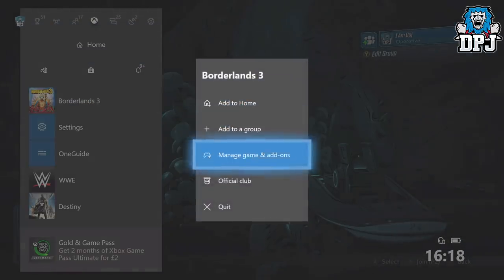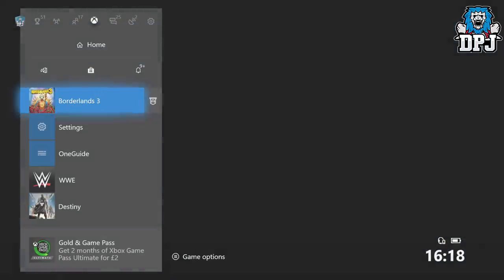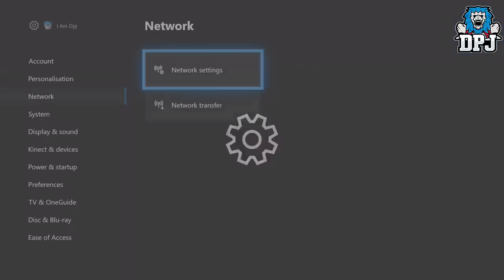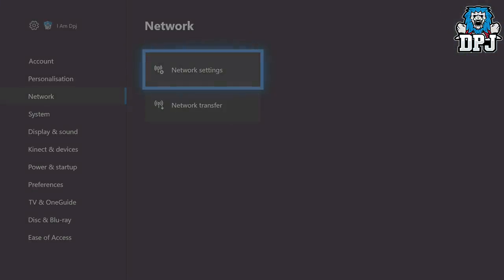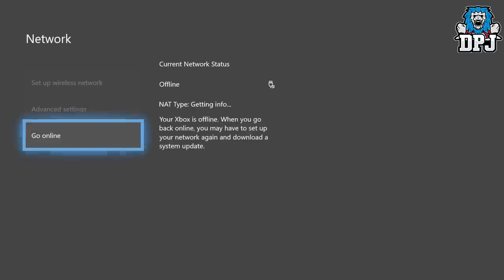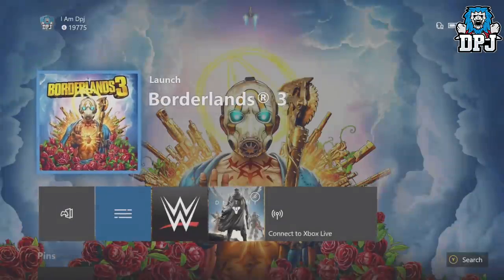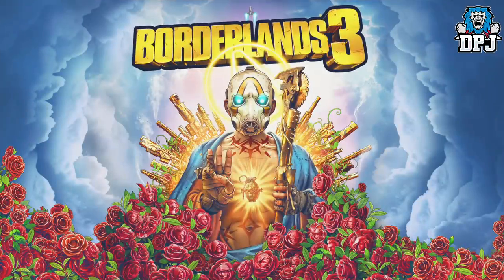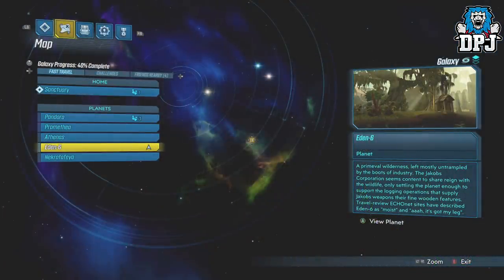So with the theory of you having minus 50, go offline by disconnecting from the internet. Quit your game and make sure it isn't running in the background. Then disconnect from the internet. Load Borderlands back up — sometimes on Xbox you can get error codes but just keep trying until it loads.